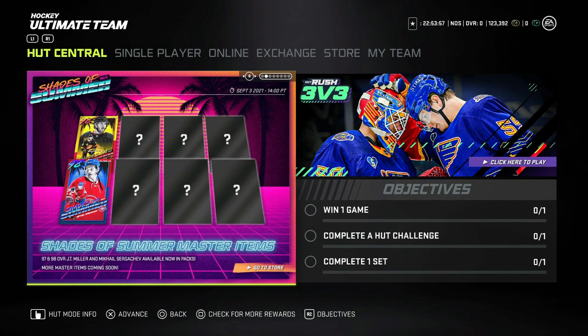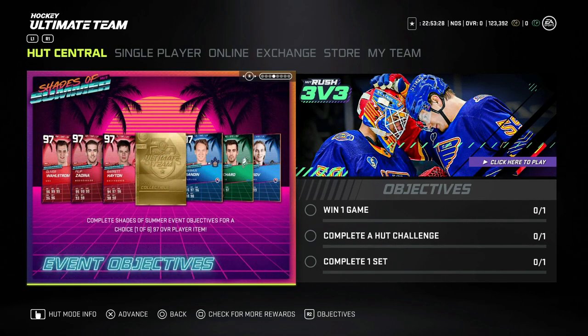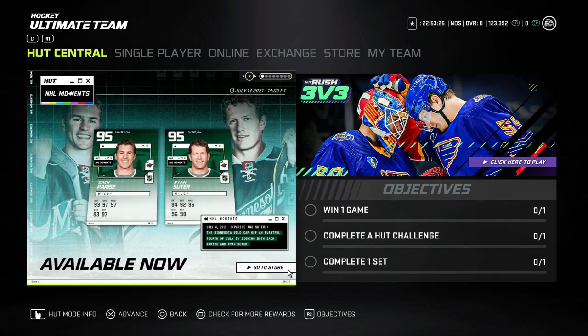I did get confirmation — in my prior video I mentioned we've got the 98 JT Miller and Sergachev, and we've got six more master icons that haven't been revealed yet. Kaprizov and Kiandre Miller are not included in this, so we will get six brand new master icons. I got confirmation from EA that yeah, it does look like there will be six brand new ones, which is extremely cool.